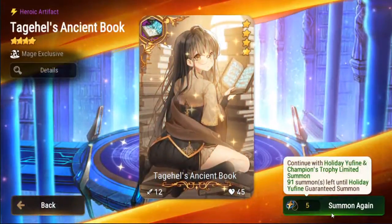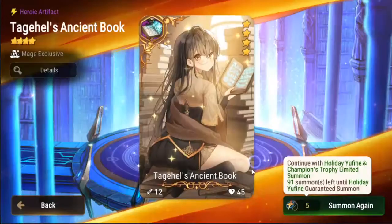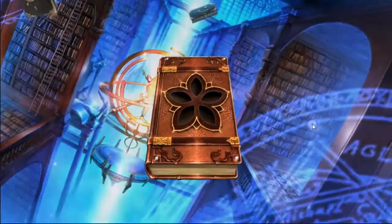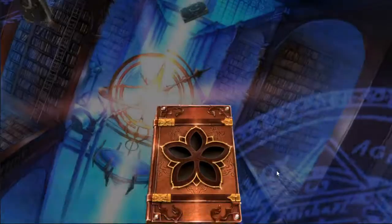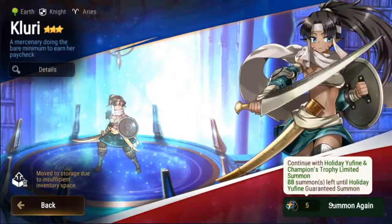I didn't have to go to pity on Arbiter so I'm probably gonna have to go to pity on hers. Could always use more Tag Hells — I think I have a max Tag of Hells right now but I'm just lazy to level it up, basically, that's the problem.